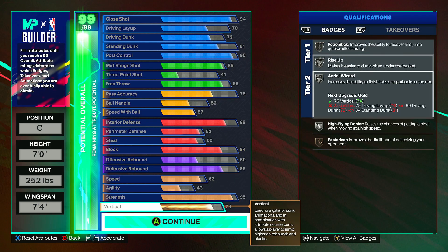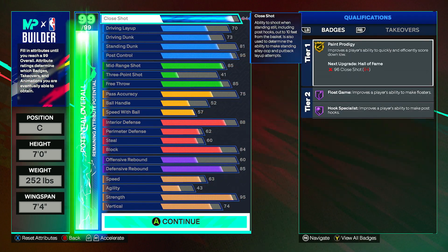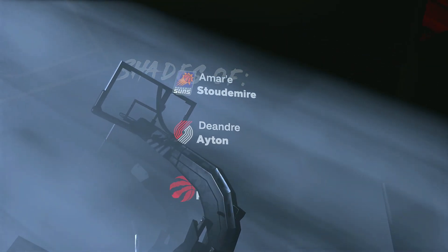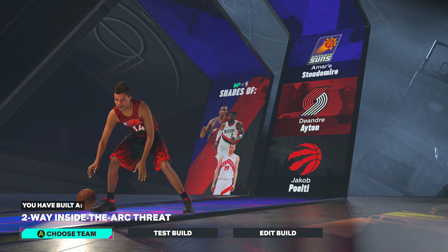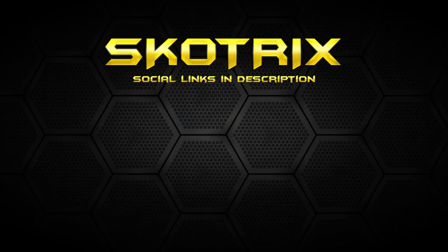Put your remaining attributes into vertical, which should go to a 74 to get some more badges. Once you have everything set up, click continue and you'll get shades of Amar'e Stoudemire, DeAndre Ayton, and Jacob Hurdle — I really don't know why this build doesn't get compared to Hakeem, since Hakeem is a much more logical comparison. The build is called a Two-Way Inside the Arc Threat, which is a pretty cool name. Hopefully you guys enjoyed — if you did, make sure you like and subscribe. I upload daily 2K25 content, build guides and all that, so make sure you're subbed so you don't miss any of it.